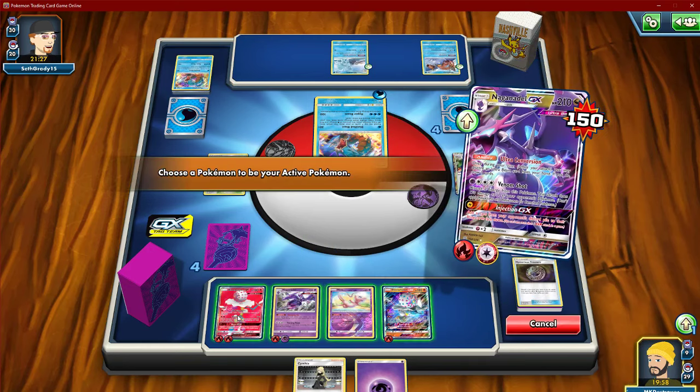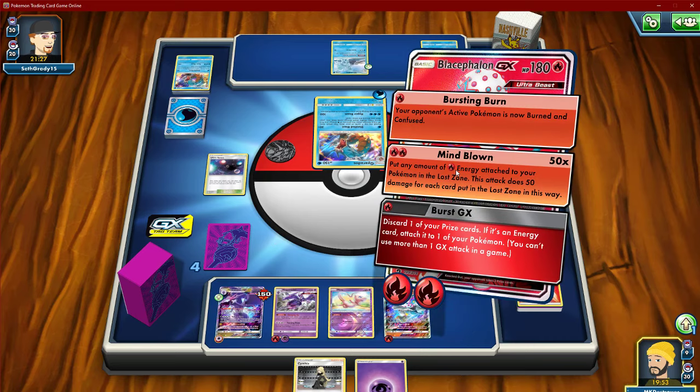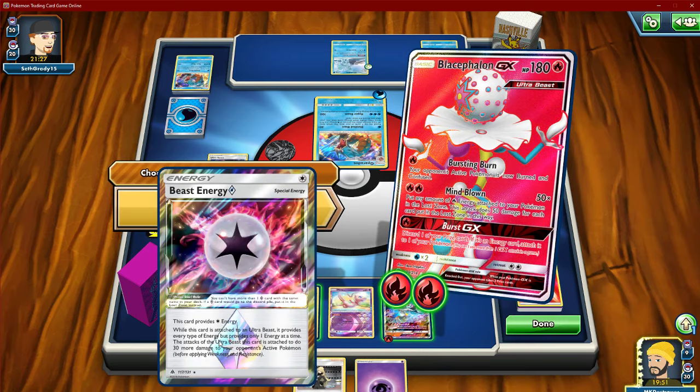So we need to win with what is on our board. We've got to ditch three energies from somewhere.